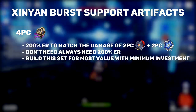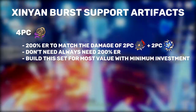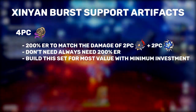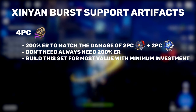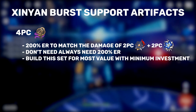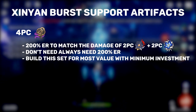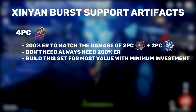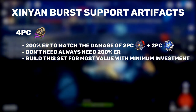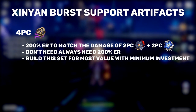For our third option, we have the very new Inazuma artifact set, the four-set Emblem of Severed Fate. If you can get 200% energy recharge with this set, that equates to 50% elemental burst damage bonus, which is the equivalent of 50% physical damage bonus when calculating how much physical damage Xinyan can do with her elemental burst. An important takeaway is that you don't even need 200% energy recharge in every scenario. Even if you only run 60 to 80% energy recharge on Xinyan, this set gives a bigger elemental burst damage bonus than the two-set Noblesse, plus the two-set effect provides a valuable stat that makes things less demanding on your artifact substats. If you're looking for the ultimate cheap build on Xinyan, the four-set Emblem of Severed Fate is definitely the way to go.